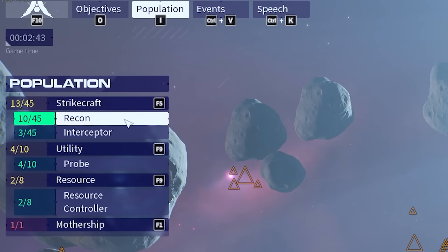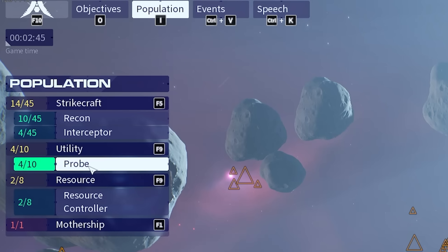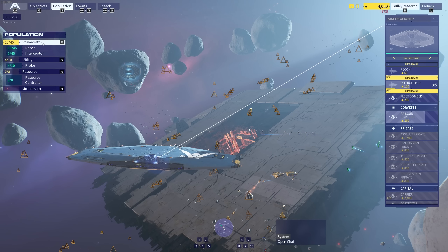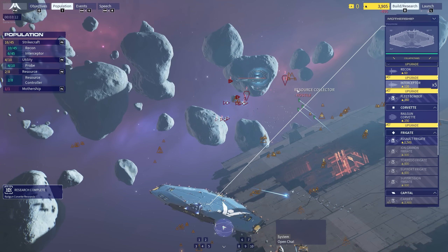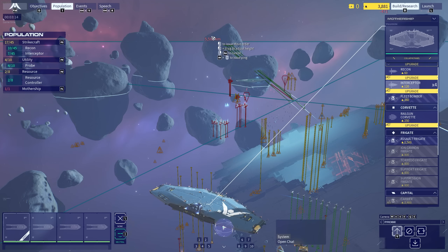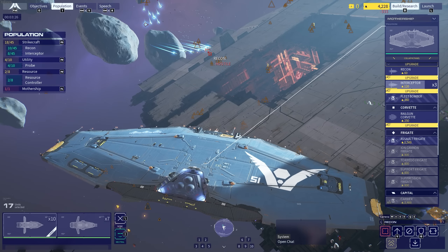Population, top left. Wow, so this is a little ledger — it's showing me what I've got. So we've got the probes, then we have the strike craft. Probes are kind of referred to as utility. We have enemy ships here — these are recons, they are hostile, they're moving towards us. So it looks like the enemy ship is over here. I'm going to move my recons in this general direction. Attack — and then left click. And there we go.